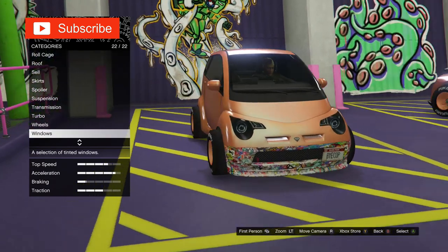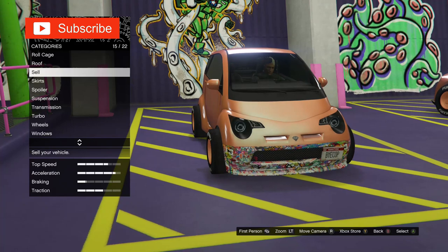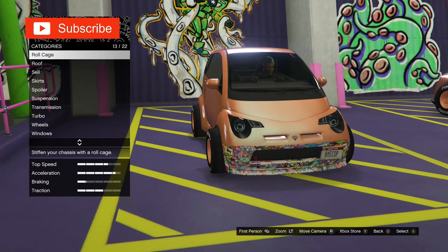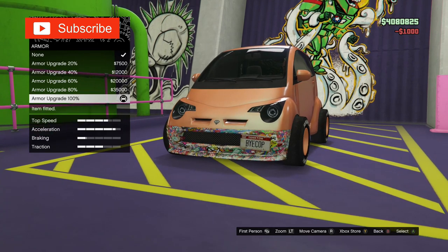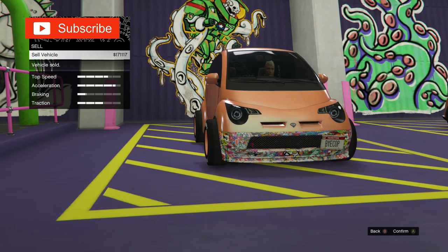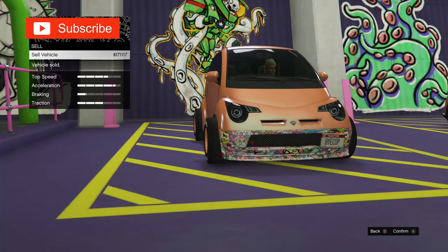Now select the mod shop — you should have the mod menu in your parking spot. Now change something on the vehicle then sell the vehicle. Don't worry, you won't lose the vehicle because you're glitched out. You should get an infinite black screen.